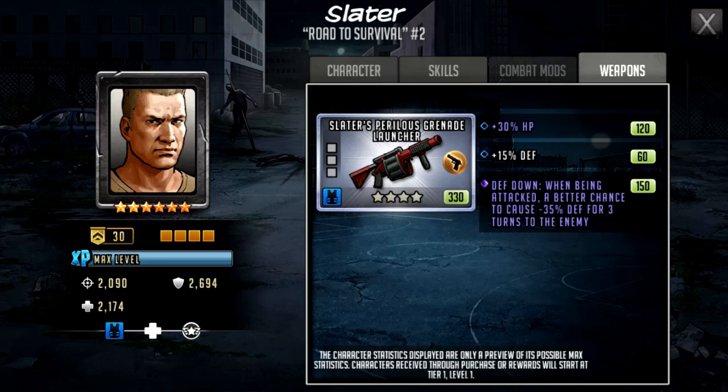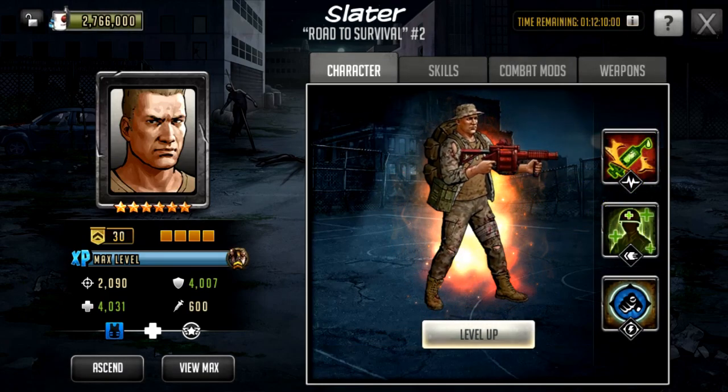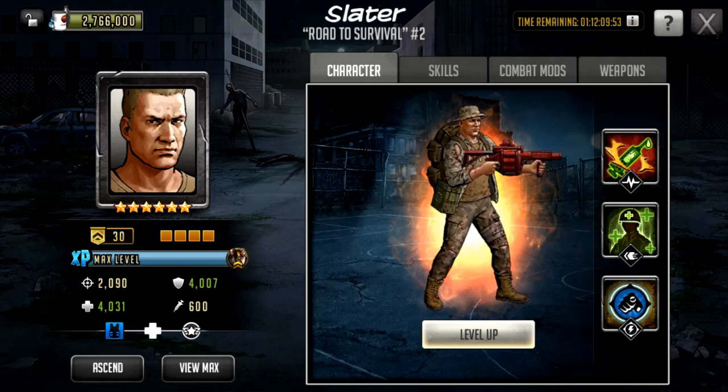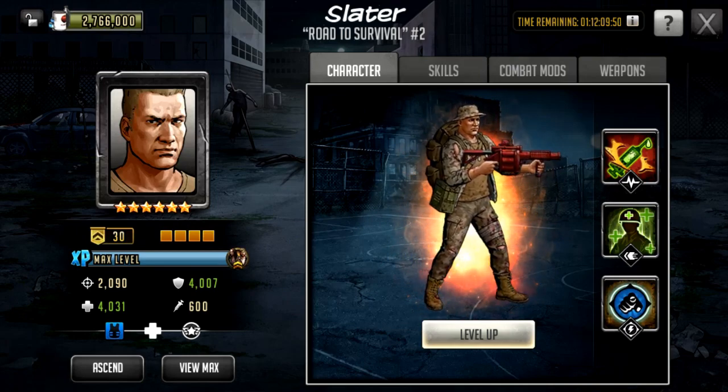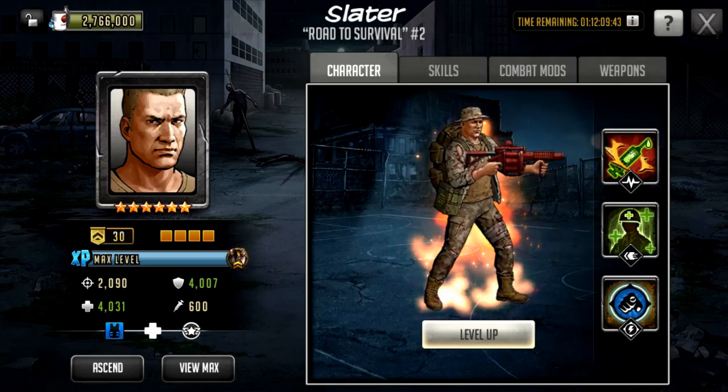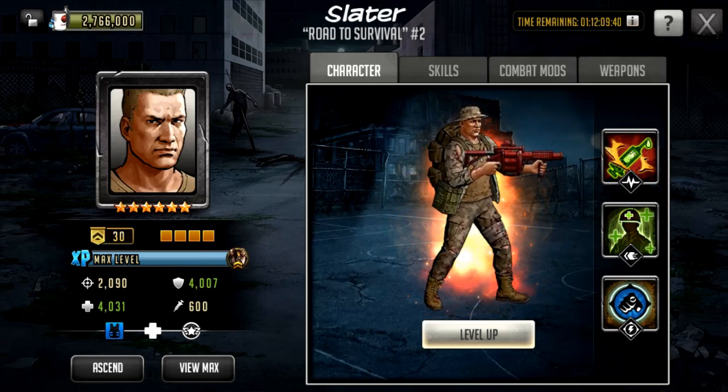You could max his weapon as a four star and then five-star it, but that's a lot of armory tokens for Slater's attached weapon. I'd recommend just upgrading HP and defense to around 35–40 each. With 30 bonus on both stats you get over 4K defense and 4K HP, which is a solid minimum — 4K defense and HP gives him quite good survivability on an attack team.